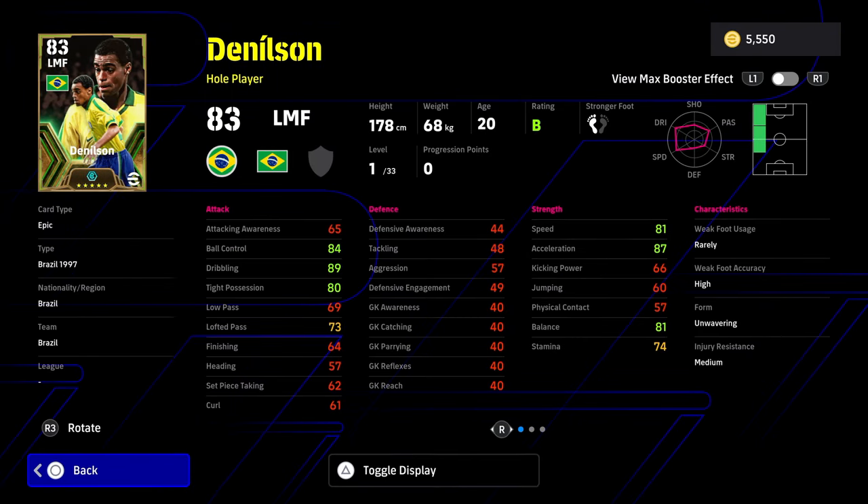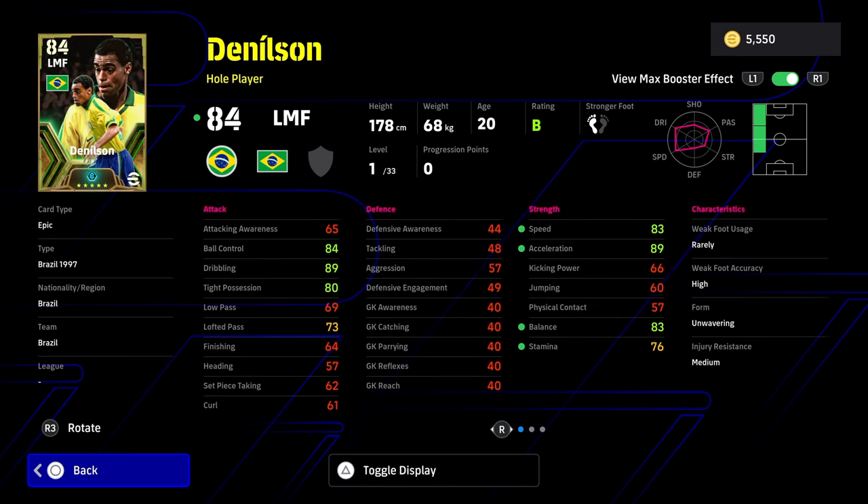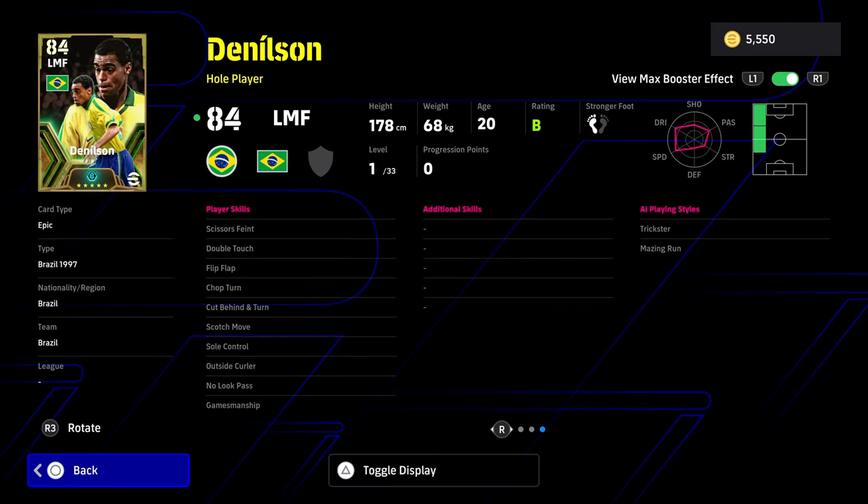On to the big boys - starting with Nilson. His max booster is Agility plus two. The issue is you have to pump a lot of stats into his Dribbling or Passing to use him as a left midfielder, and his passing is low because his other stats go super high. He has Unwavering form, high Weak Foot Accuracy, Double Touch, Flip Flap, Soul Control, and Scissors Faint and Scotch Move - one of the most skillful players in the game, like a Figo who can drift in and out.